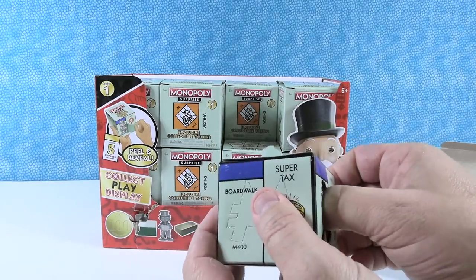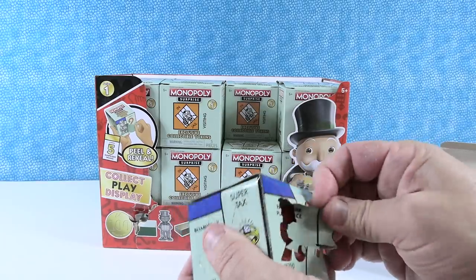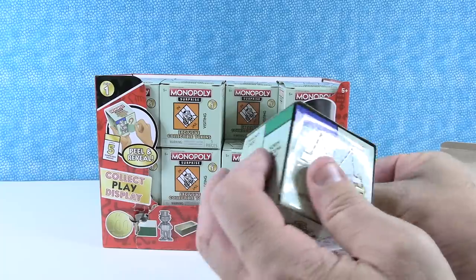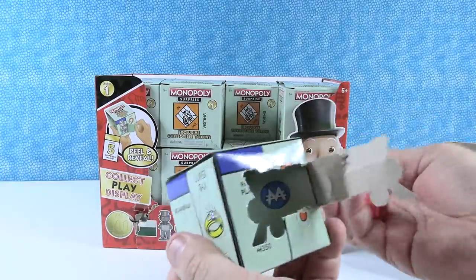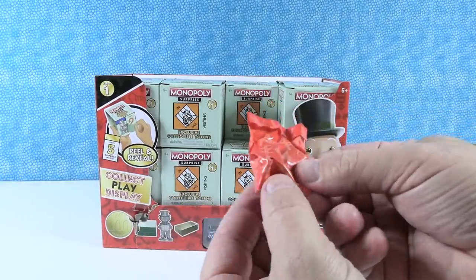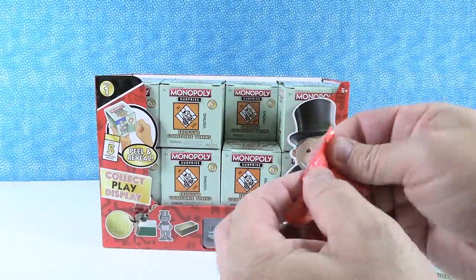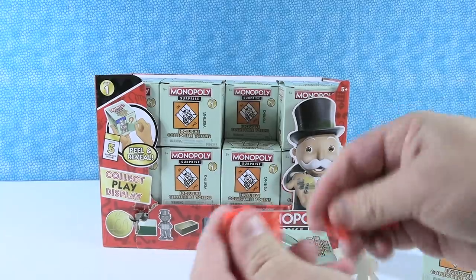I'm going to punch out the choo-choo first. Oh, it's a blind bag in there. It's die cast — that's nice, that's really nice. It's got some weight to it.